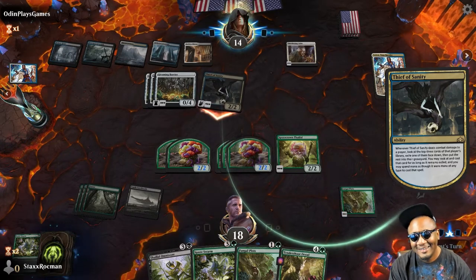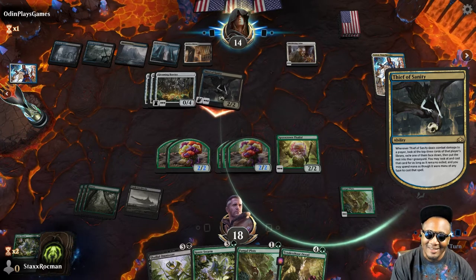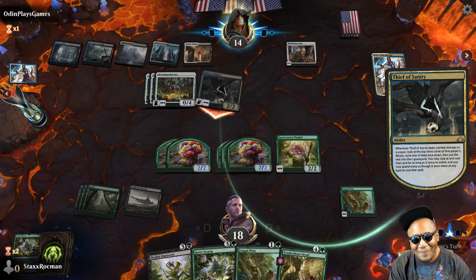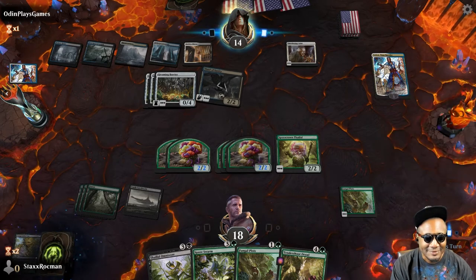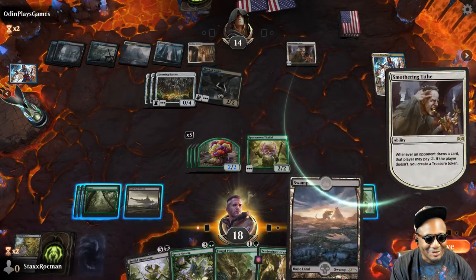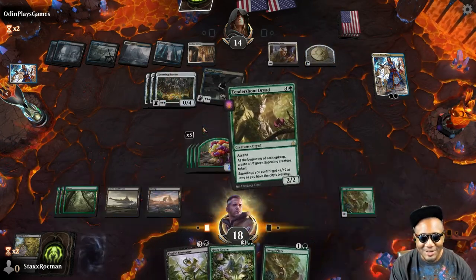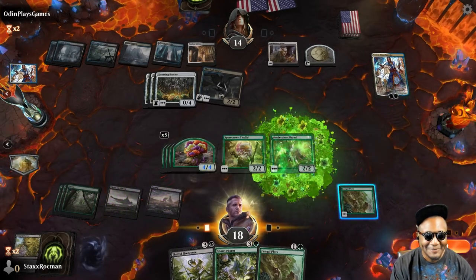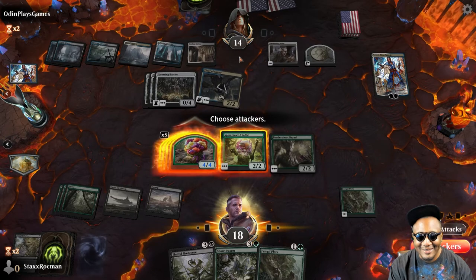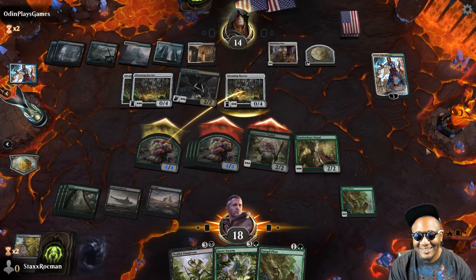What are you going to steal from me, Odin? He's probably looking at all my stuff thinking it's all trash. Sapling cards — trash, nothing useful. I can't play anything on his turn. Let me go ahead and play this. Let me get Tendershoot down and I'm going to ignore Teferi — just go all in to face. Share my flowers. I want you to indulge in my flowers. Indulge in them with me.